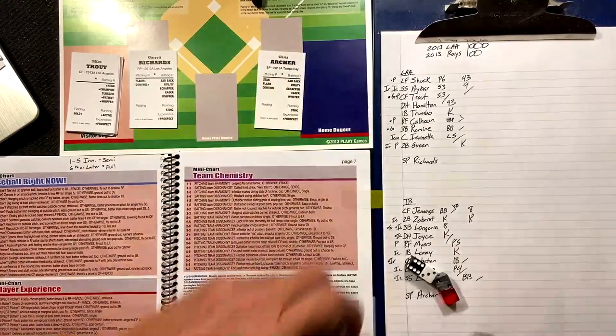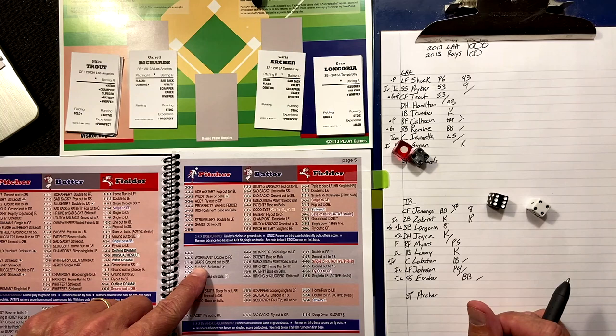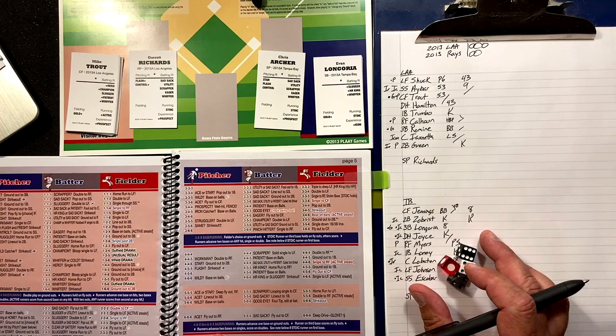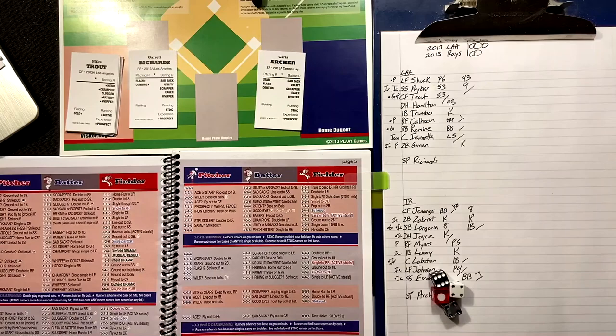Two down, Escobar on first for Longoria — four-four-six. Is he a star? Garrett Richards is not. Sad sack, utility, or patient? None of the above. Single to right field — so a single, runners advance two bases on singles.